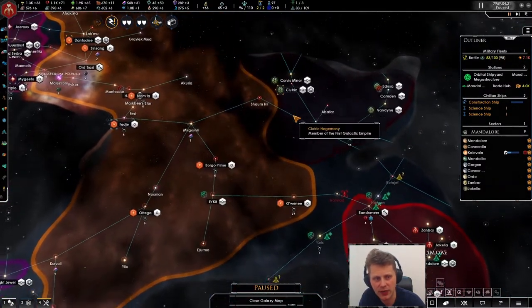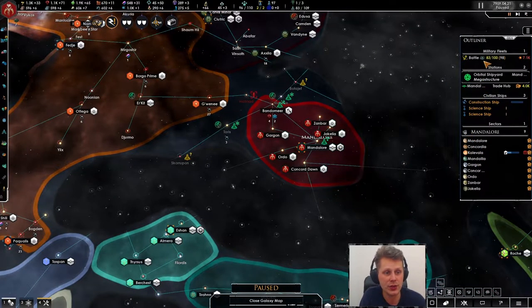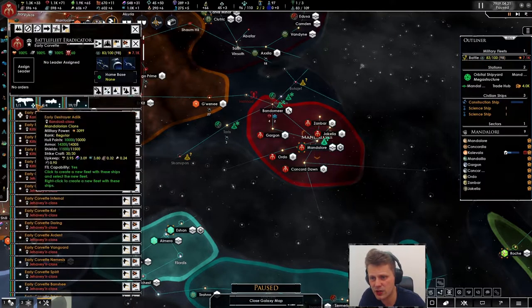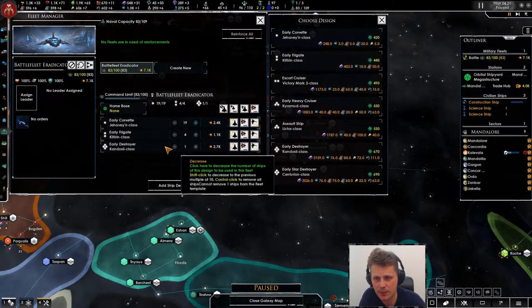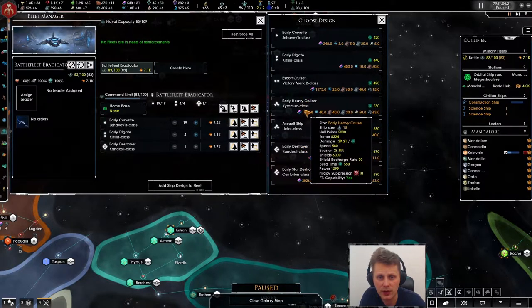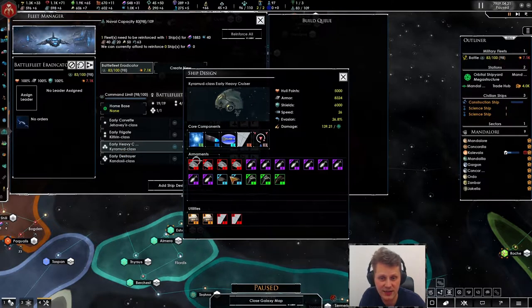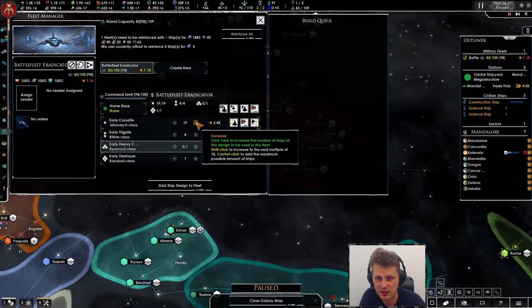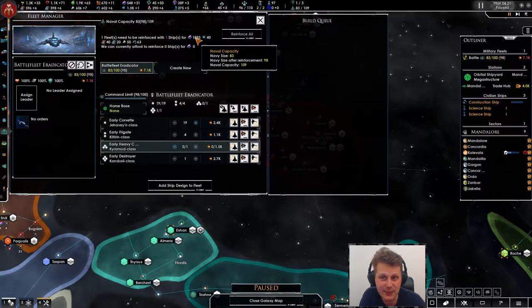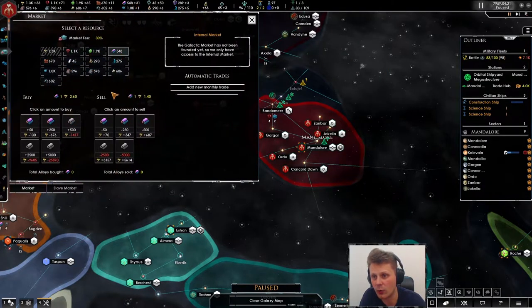We don't want to declare war on them; if they declare war on us it will be very, very problematic. We changed this one — I want to get rid of this ship, it's not doing as much. I'd like to get the early heavy cruiser if possible, and the reason for it is it has these ships which is just amazing. It's more expensive though — 1800 credits.